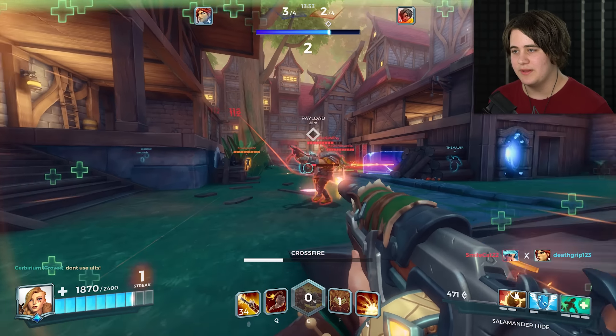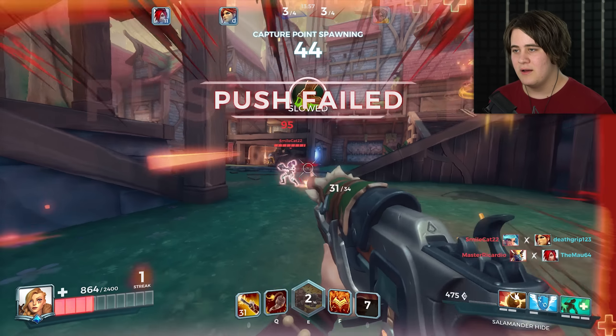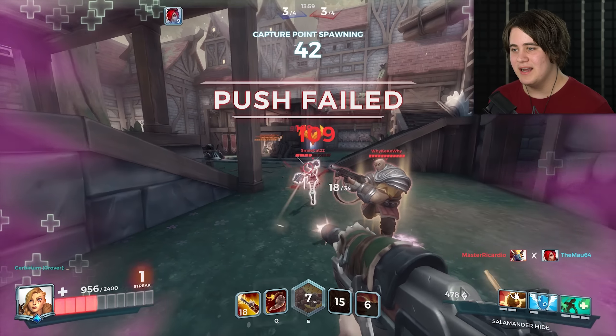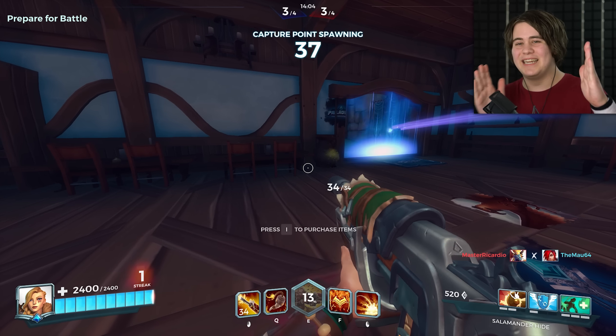There's no way you're gonna kill a Tyra when she's ulting with this build, unless you're cauterizing her. I'm so inaccurate. I'm gonna die! No - look at my health! What the fuck was that? I went from nothing to half!